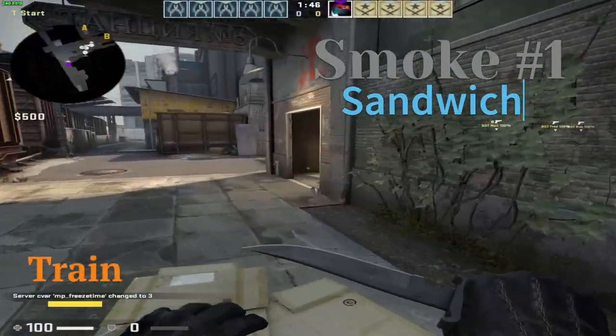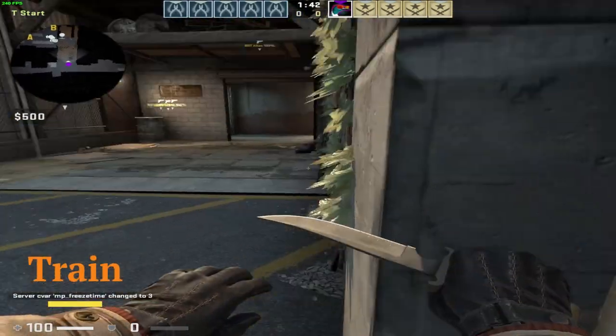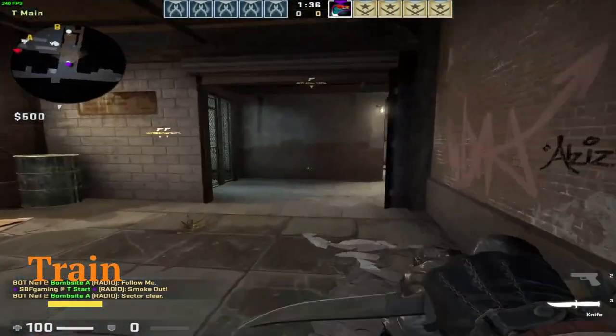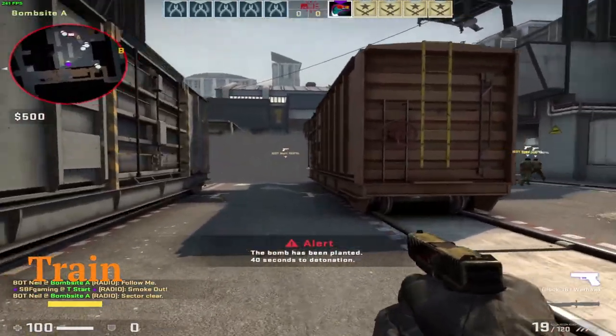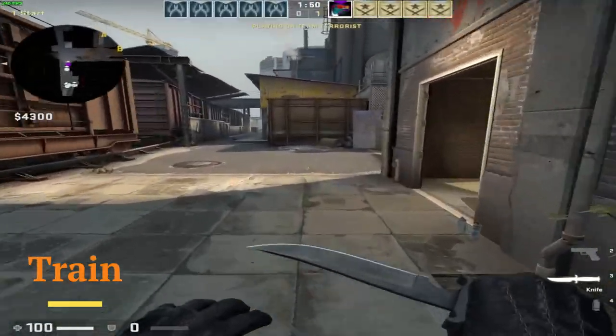On Train, you can build a really good wall of smoke for site A. For the first smoke, go in this corner right here and aim like that. This smoke will fall and block all the sightlines from those two trains.